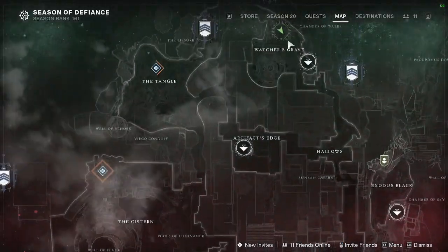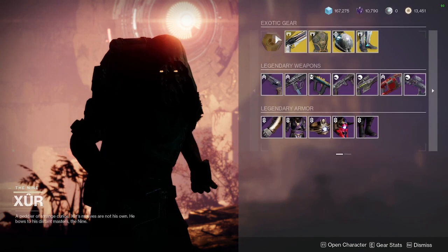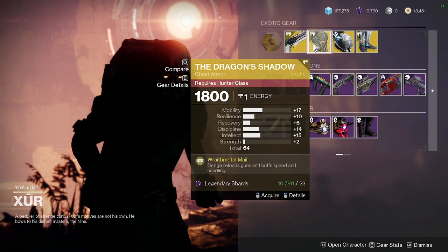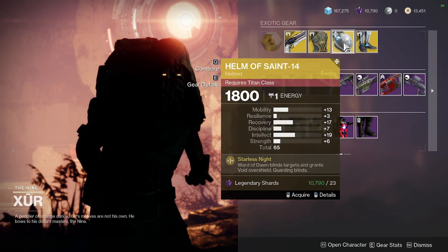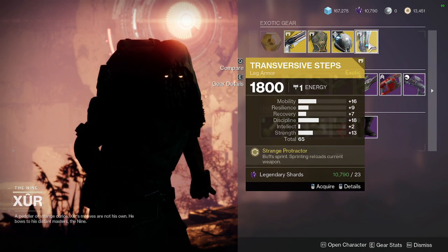What's up guys, Joker here. This is Xur up in Watcher's Grave this weekend. He has Sunshot — dragon shadow, decent roll, not bad. I'd say if you don't have a good one, anything above a 63 I'd probably pick it up. It's 65. Transverse Steps — not a bad roll for PvP.